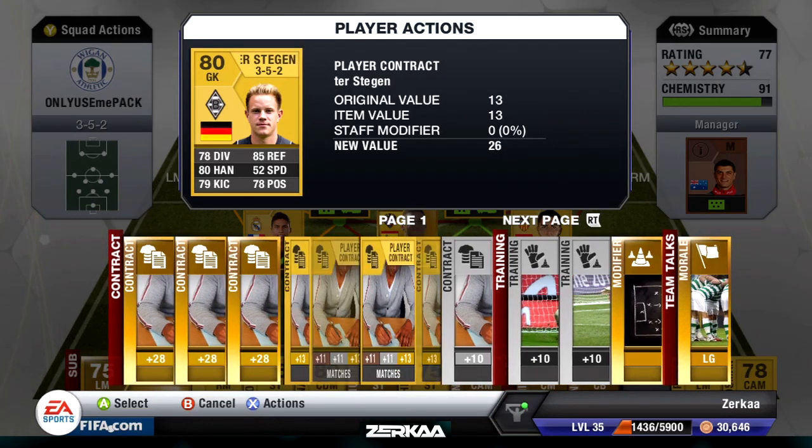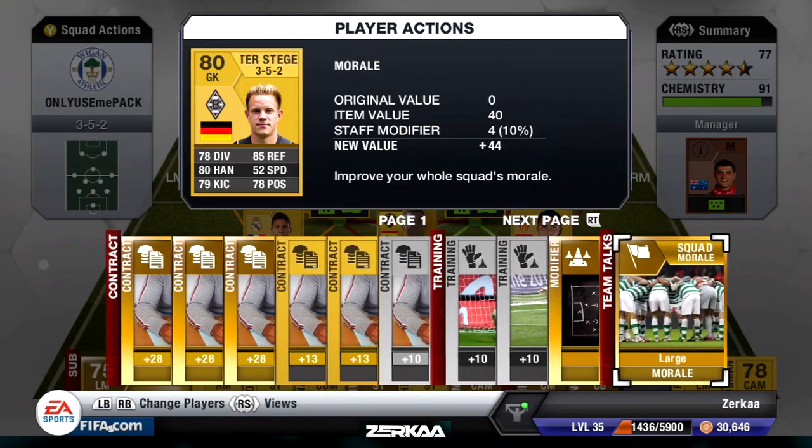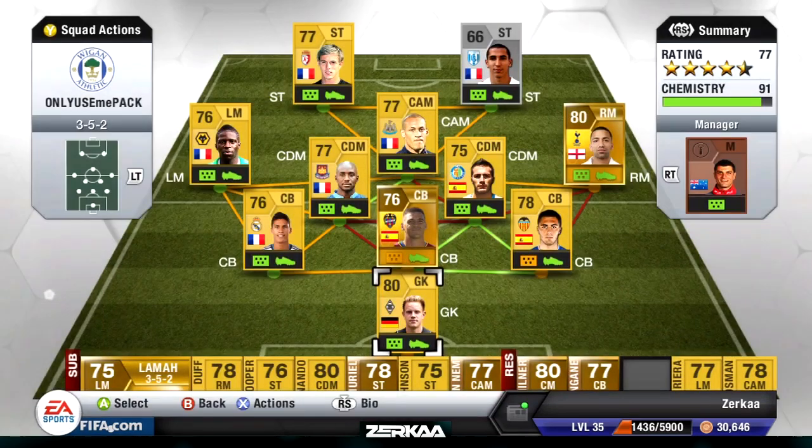Hey guys, Zerker here and welcome back to my Packed Out series. If you want to get some Ultimate Team Coins, check out FIFACoinsOnline.com — the link is in the description below. If you enjoy this series, please leave a like and a comment to support it as always. And let's get this episode underway.